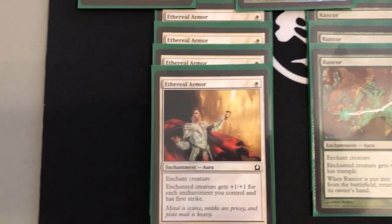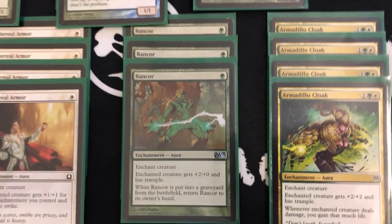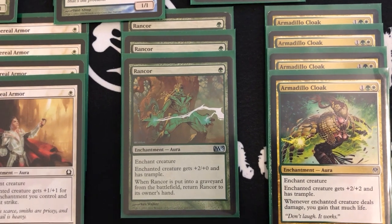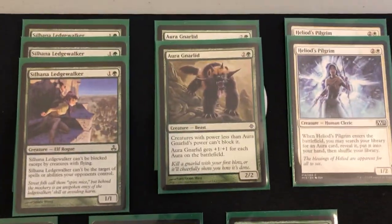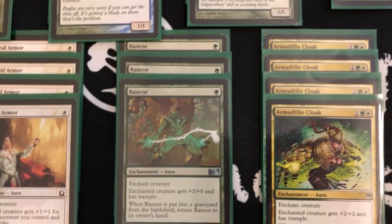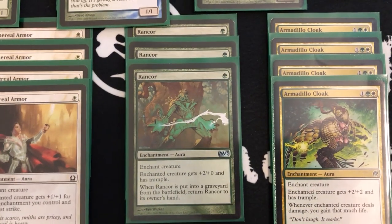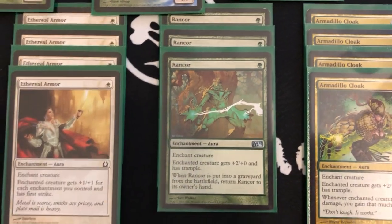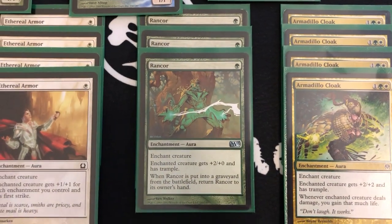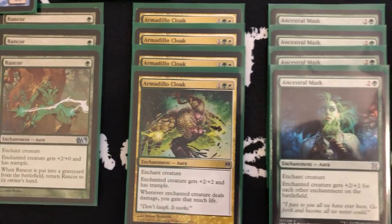We have three Rancor — another great, very efficient card. It gives plus two plus zero and trample, and you get it back to your hand if something goes wrong. It's a really good enchantment, especially with the Gnarlid. And since the Gnarlid doesn't have hexproof, if they remove it you'll just get Rancor back to your hand and replay it. We run three because we have other cards that give trample and some one-of options.